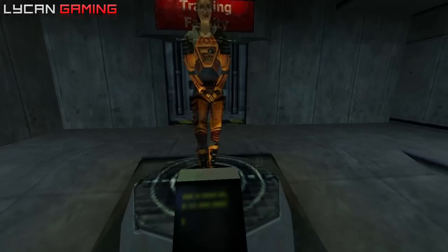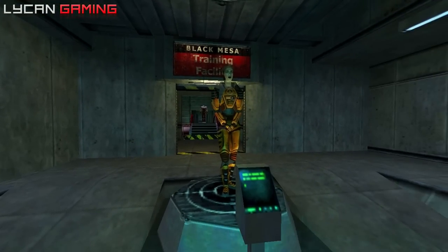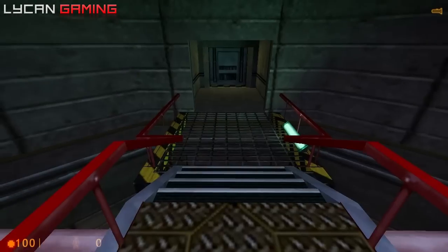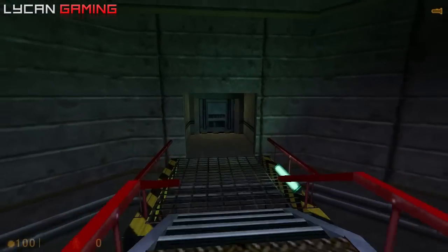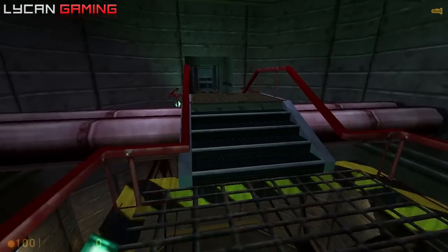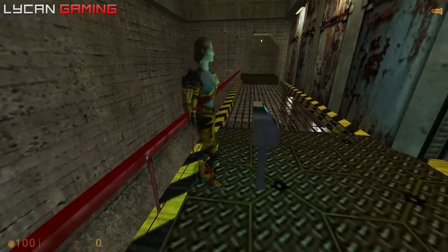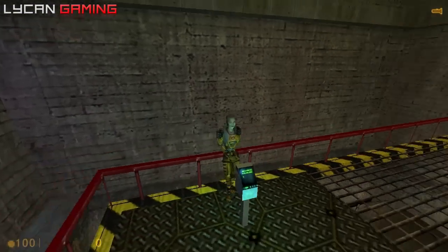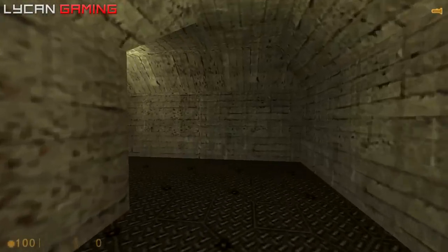Let's begin by stepping into your suit - you can see it suspended up ahead of you. So I'm guessing this is just like a tutorial on the suit. I know about the suit. Welcome to the HEV Mark 4 Protective System for use in hazardous environment conditions. Moving around in your HEV suit can be slightly disorienting at first. Take a moment to familiarize yourself with basic movement. This woman thinks I've never played a PC game before. Of course I know how to move around.